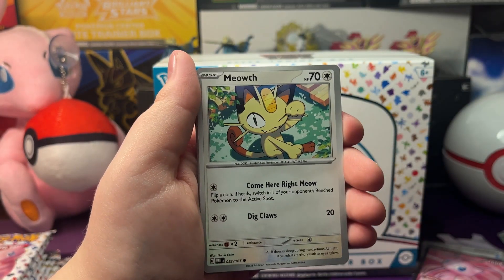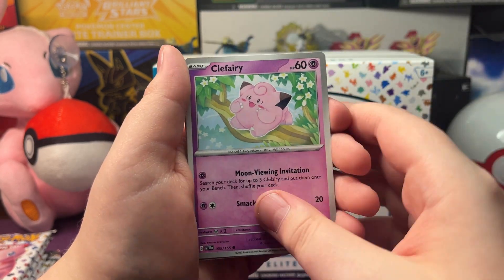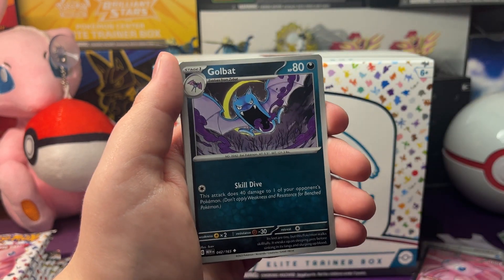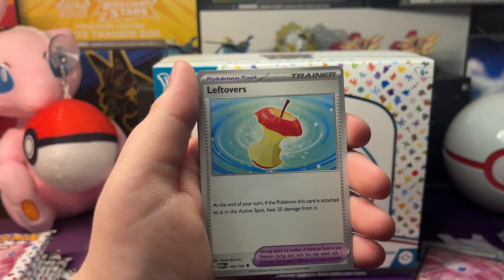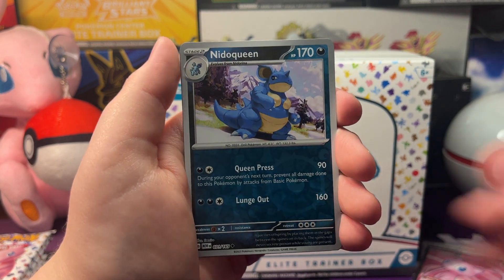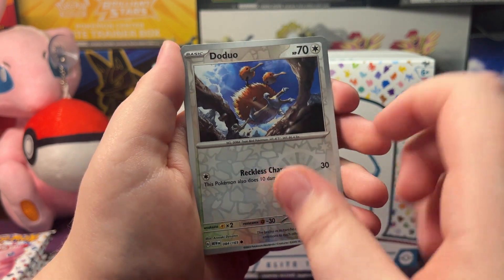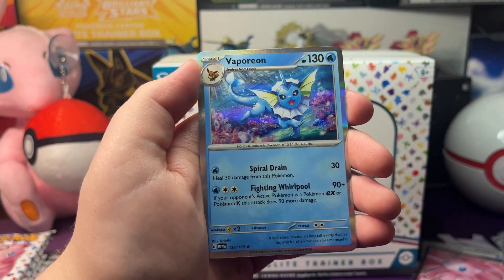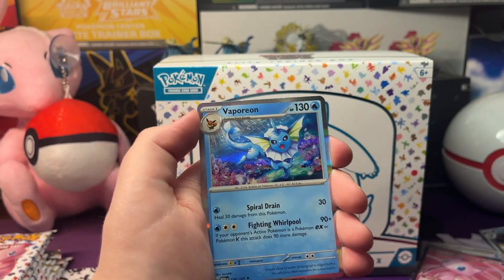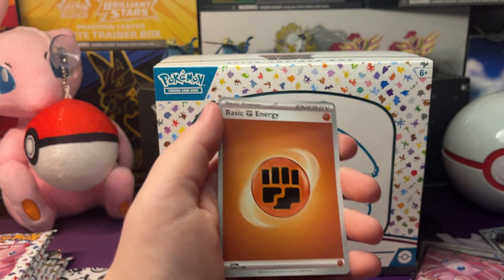Let's open our next pack of 151. So we got Mankey, Meowth, Exeggcute, Butterfree, Bill's Transfer, Golbat, Leftovers, a Reverse Holo Dragonite Queen, a Doduo - that's a really cool art there - and a Vaporeon Holo. That's a really cool art, got Vaporeon at the bottom of the ocean. And we got a Fire Energy.